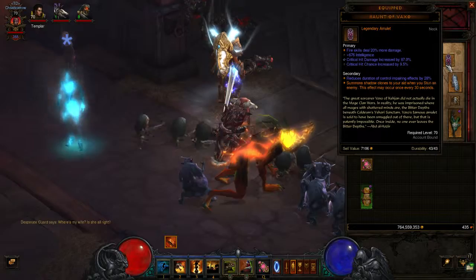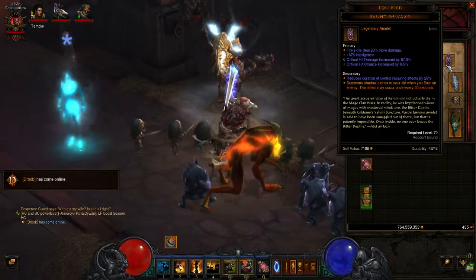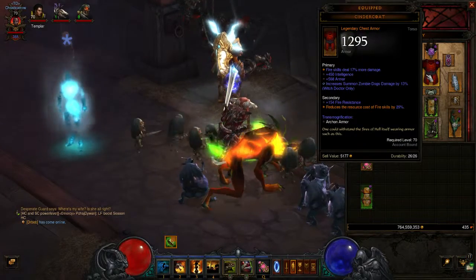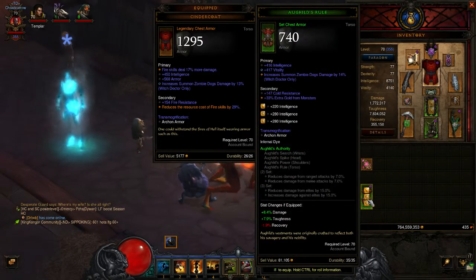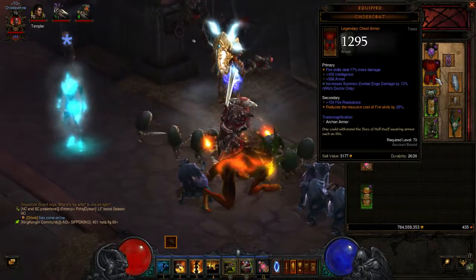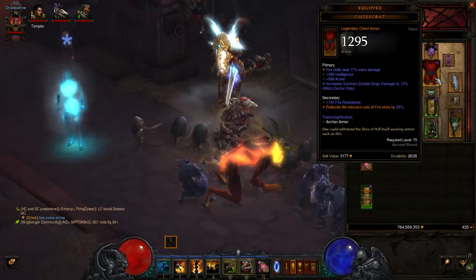For your amulet you want Fire Damage, Critical Hit Damage, and Critical Hit Chance. This isn't a perfectly rolled one but it's pretty good. For your body you want Cindercoat, but you can also use Halo of Arlyse with Zombie Dog damage — though Cindercoat is a little bit better because of the Fire Damage increase. You can get 15% but this one has 13%, so it should be fine.